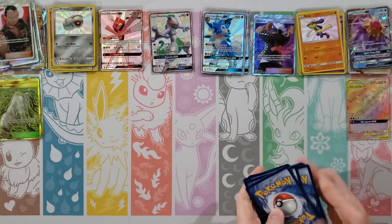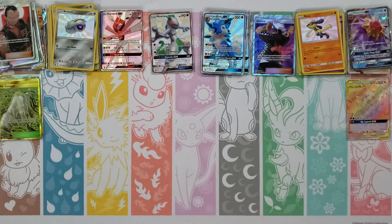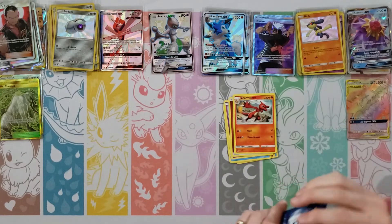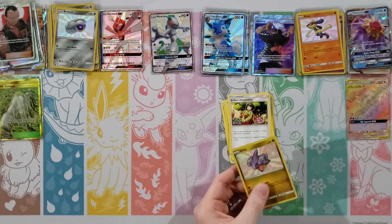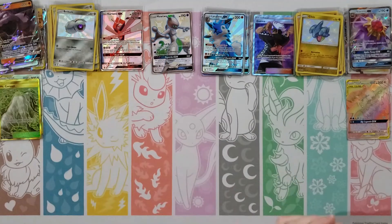Nice Secret Rare stadium. I like the gold running down there — I think the Brooklet Hill one is my favorite though. Paras, Ekans, Psyduck, Staryu, Clefairy, Psychic Energy, Chansey, Giovanni, Koga's Trap — my rare is an Arbok — and then a Jynx. A normal pack for you. Nothing in here.